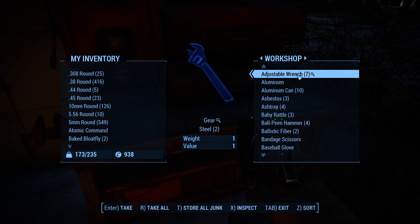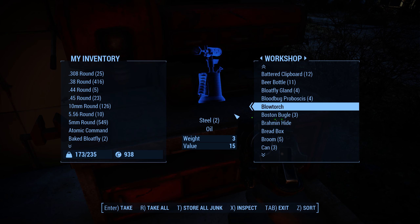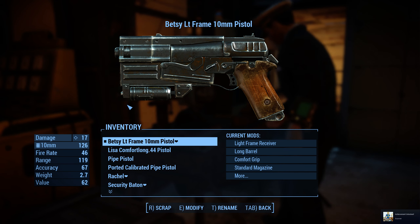You see my weight is 173 of 235 — that's on the bottom left. I'm going to store all junk. And this is junk: cleaner, wrenches, aluminum cans. There's a blowtorch — if I pull it apart and use it for something, its components are steel and oil. So if I needed oil, I could throw this into my inventory, and if I needed to make something that required oil, then I would have it. So I took everything.